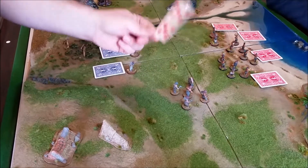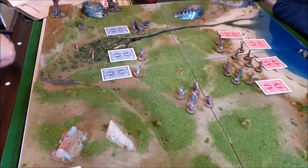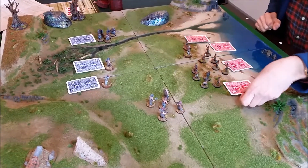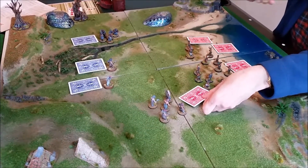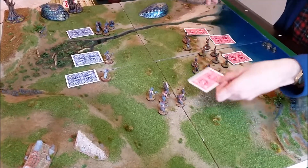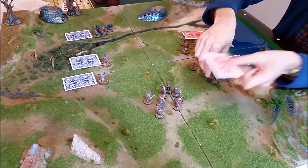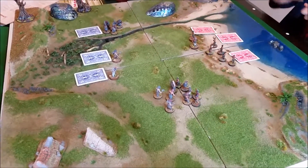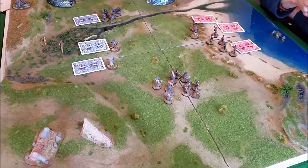Because I'm not attacking, this card is discarded. You've moved into my attack range, so my warriors are going to move to engage yours. You just need to get into base-to-base contact. I'm going to use my main warriors. Does anyone have any special skills? No. I'm attacking with long spears against the clubs.